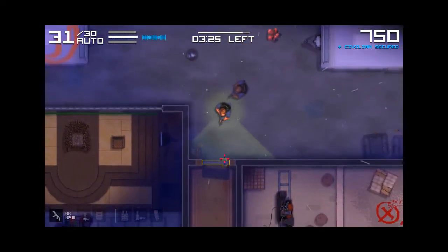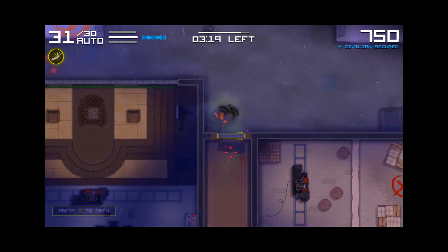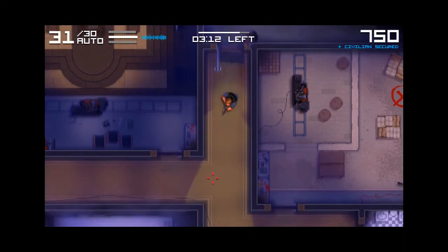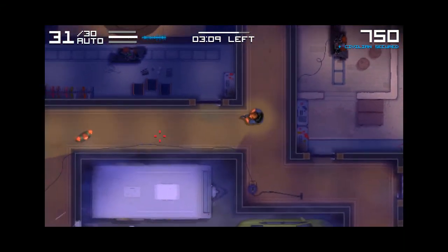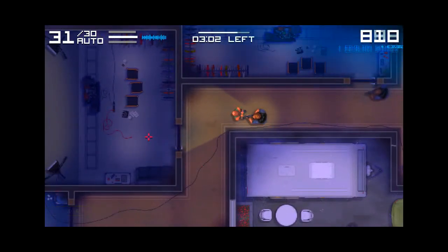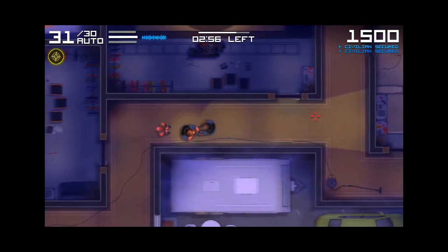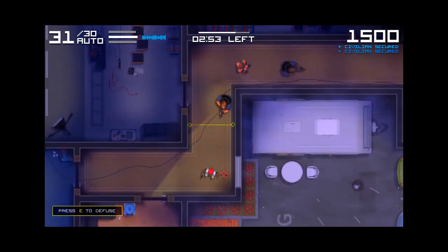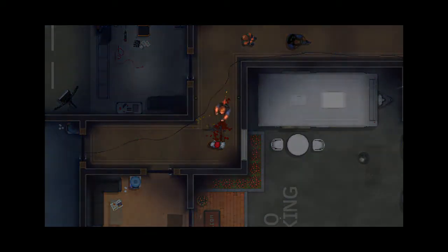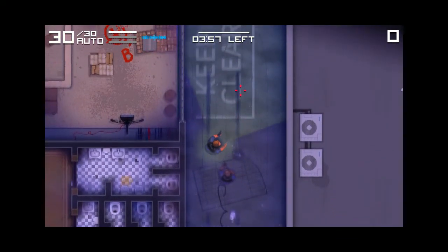He's not telling anything. We must use the lockpick on metal doors — this is a metal door. This is actually a trip mine. Oh, we lost the round. Okay, attempt number two.